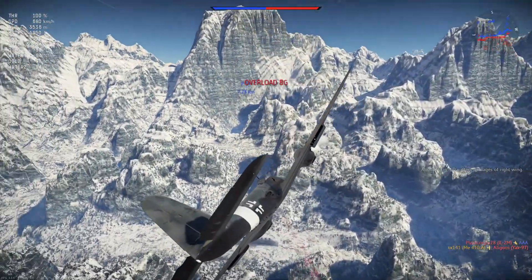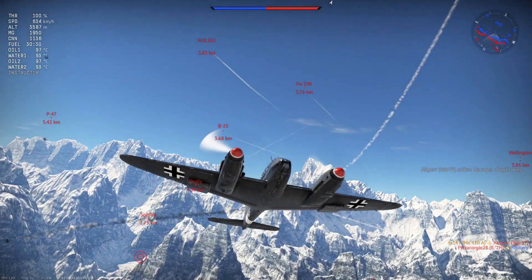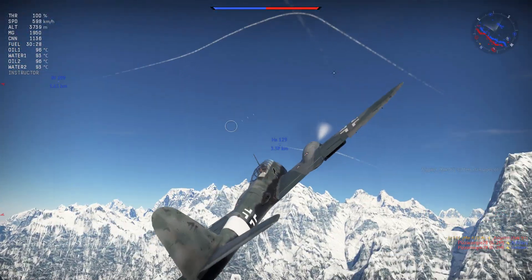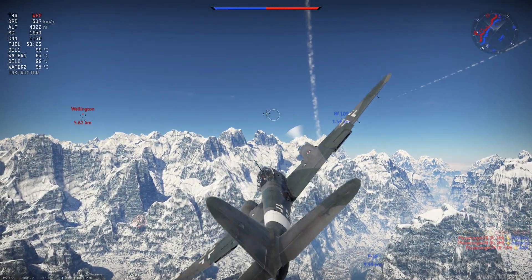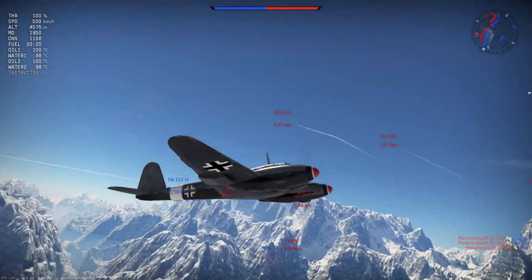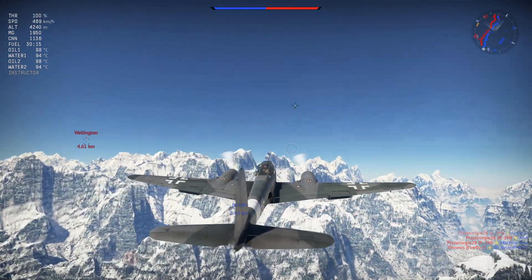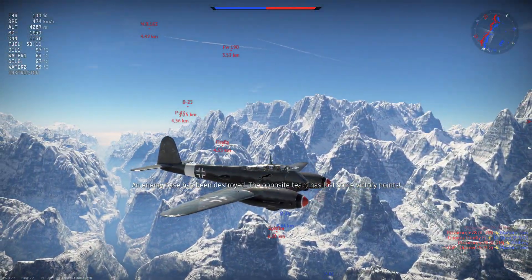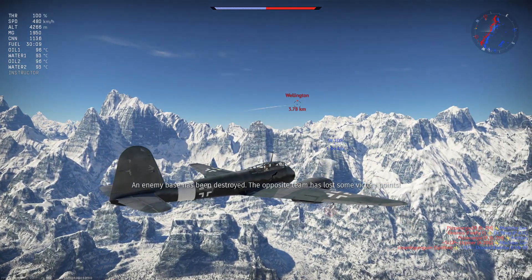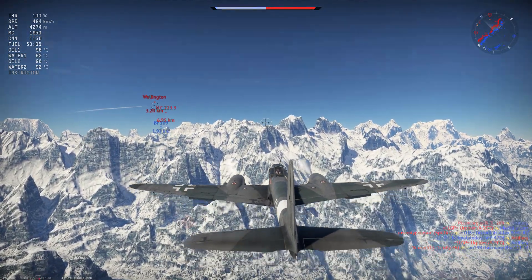We can then use the great vertical energy retention of the A1U2 to swoop back up and regain altitude sacrificed in a gentle return climb, normally between 30 and 40 degrees. Even making a sweeping turn to go for the Wellington, we retain a good amount of speed and can reconsolidate our lost altitude. The comparison with our friendly 109 highlights a key fact: this aircraft is not as slow as one might think.